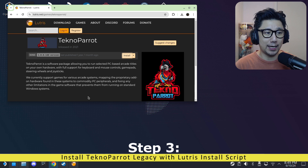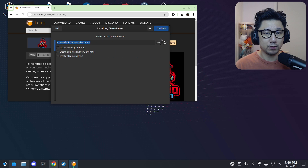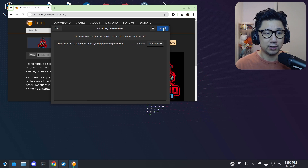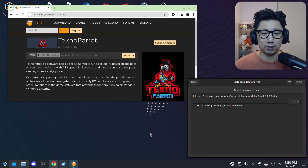Once you have Lutris, go to the Lutris website — someone has already created a script that installs the emulator and all required dependencies. It's very simple: just click Install, then Open. This is the legacy version. The installation directory is home/deck/games/technoparrot — you can change it if you want. It's going to take about 15 to 20 minutes because it has a dependency, .NET Framework 4.6.2, that takes a bit of time.